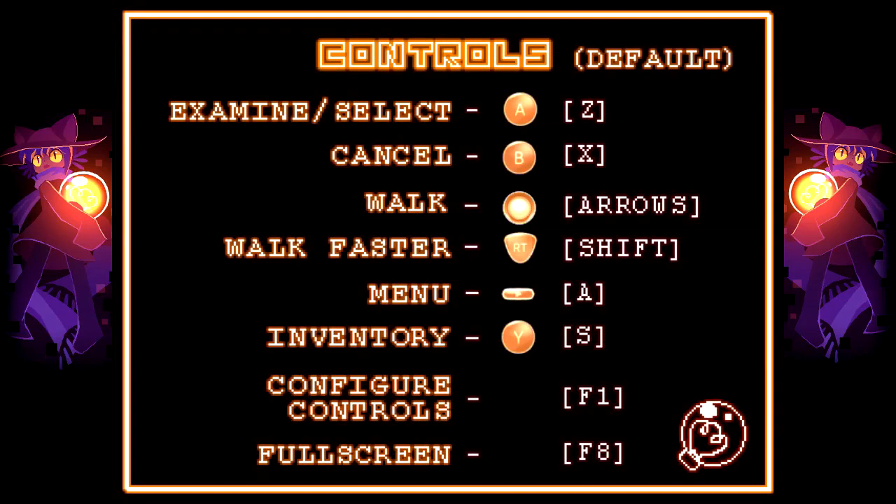We examine with Z, cancel X, walk with the arrows. I can hold shift to walk faster. A for the menu, S for the inventory.